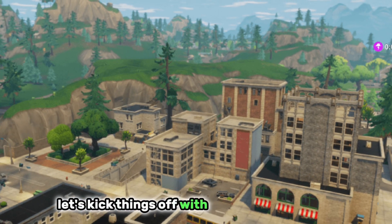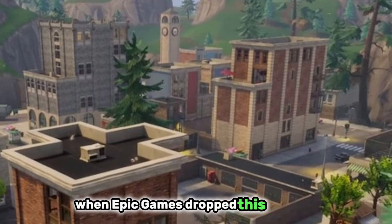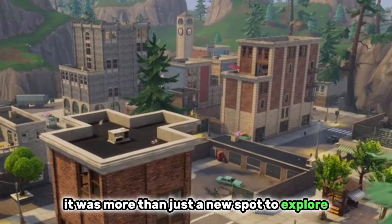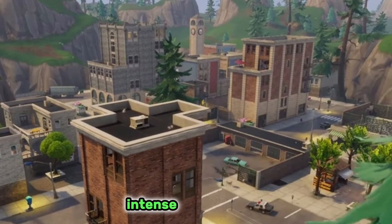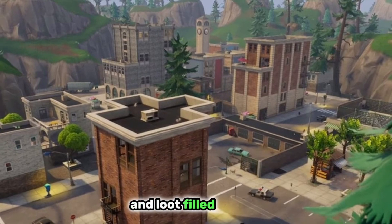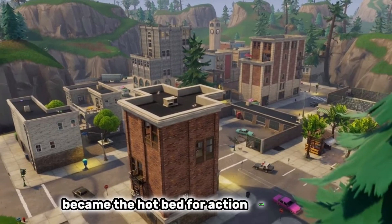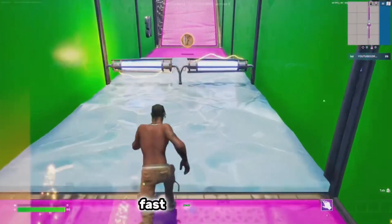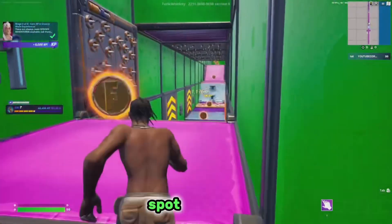Let's kick things off with the star of the show: Tilted Towers. When Epic Games dropped this location into the Fortnite map, it was more than just a new spot to explore — it was a revolution. With its high-rise buildings, intense urban combat and loot-filled offices, Tilted instantly became the hotbed for action and strategy.